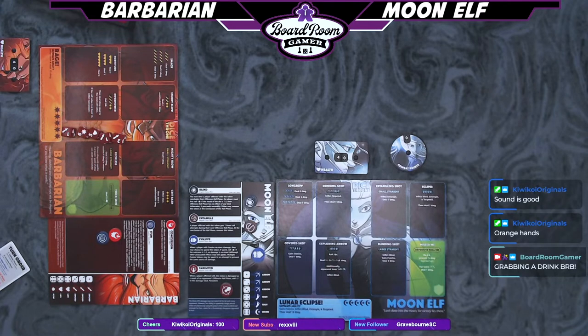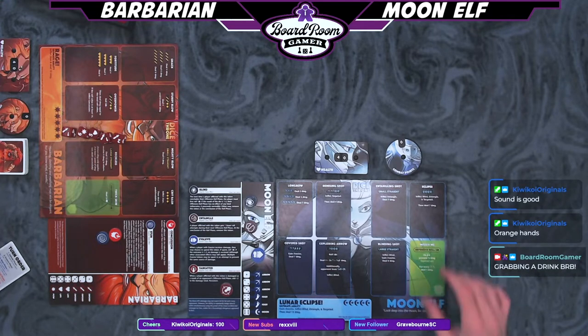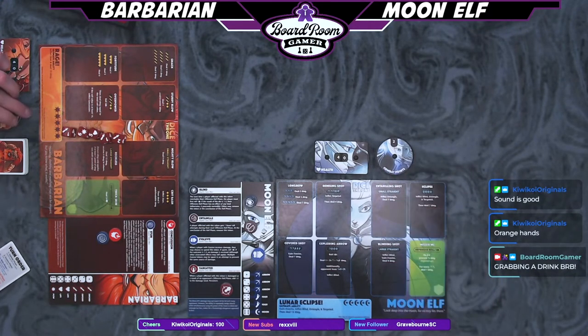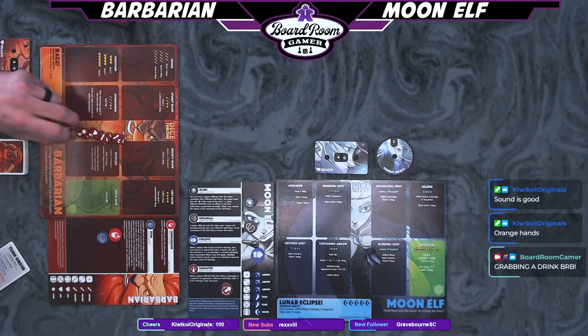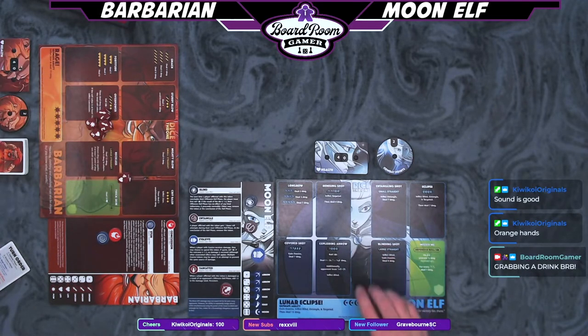Alright, so three, four — got my four. Your combat points can go right in that little slot between your deck. We don't start with any from what I understand. I believe it's two. So the first player skips the CP the first time, draws a card, and then moving forward, you take one card and you gain ACP. Alright, let's see who that first player is. I got a three. You got a four — that's you.